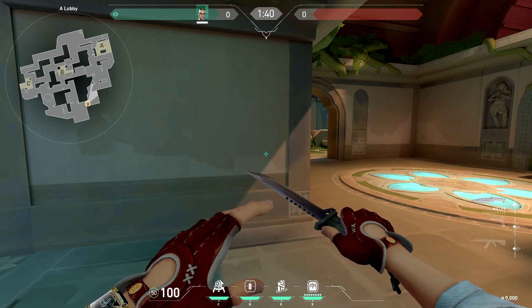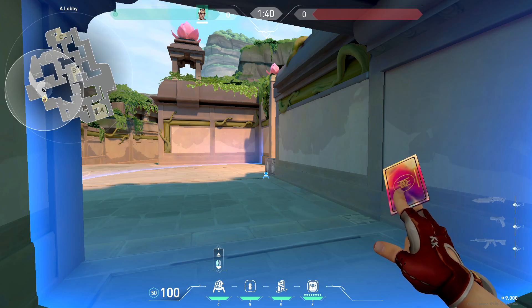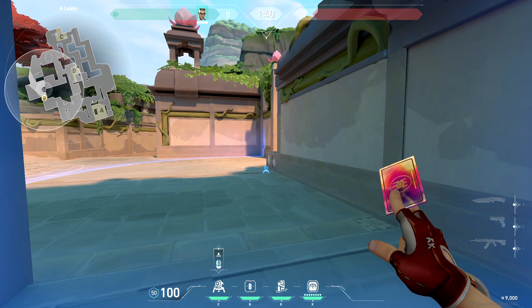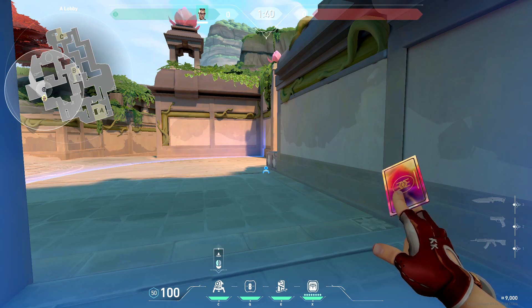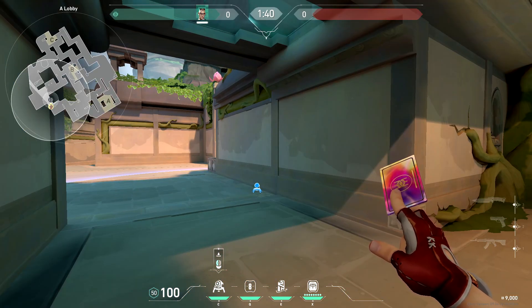Now let's talk about attack. As Chamber you're usually going to be lurking, but if you don't have a duelist in your comp you'll have to play Chamber as an entry duelist. Keep in mind you are the flank watch if you don't have a KJ, so having that trip alive towards the end of the round is very important.